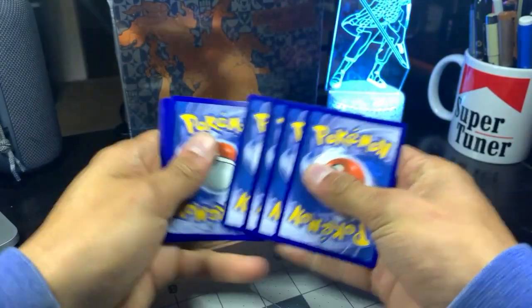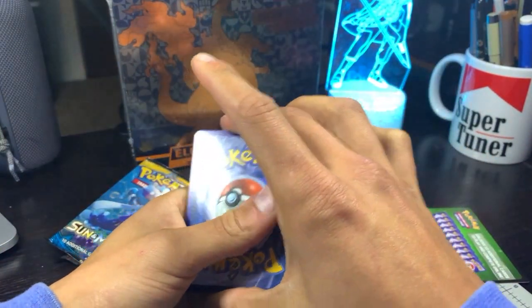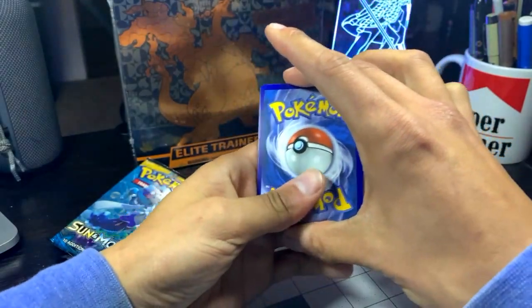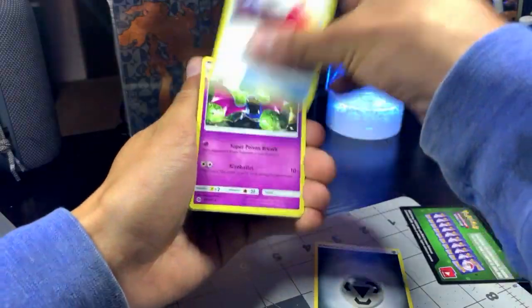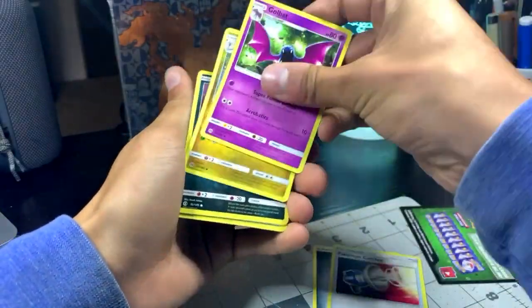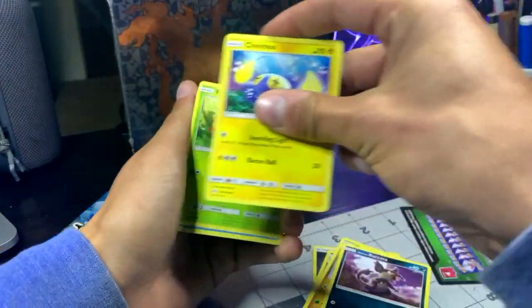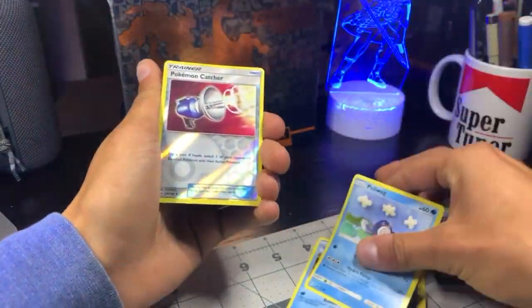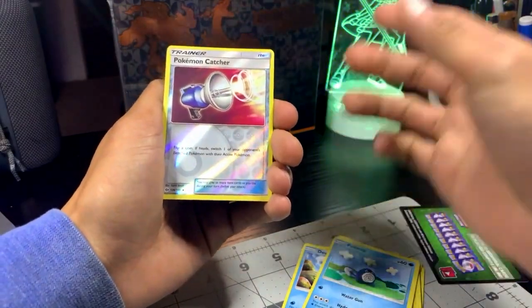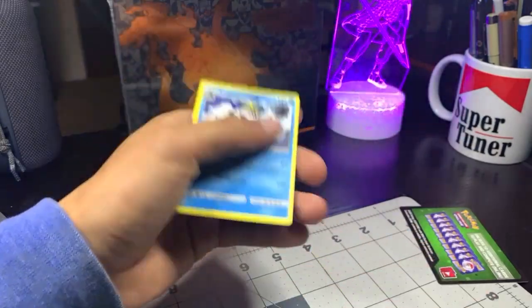I'll do a card trick — actually a different card trick because I just like doing it differently. We got a metal energy, Pokemon catcher, Golbat, Dragonair, Rattata, Chinchou, Aeris, Poliwag. Spearow, another Pokemon catcher. Reverse rare and a Crabrawler for the rare.